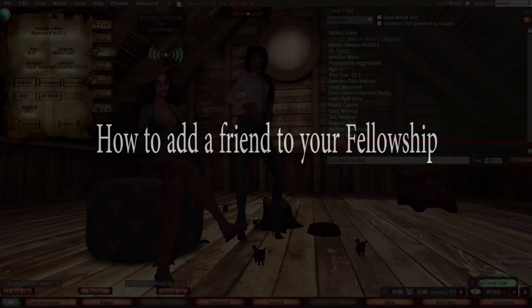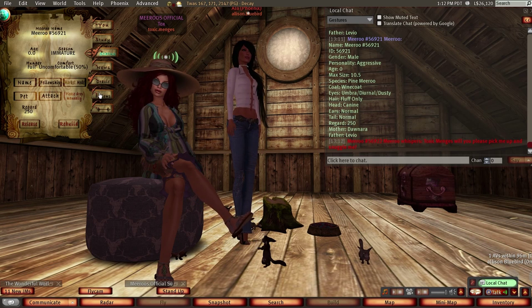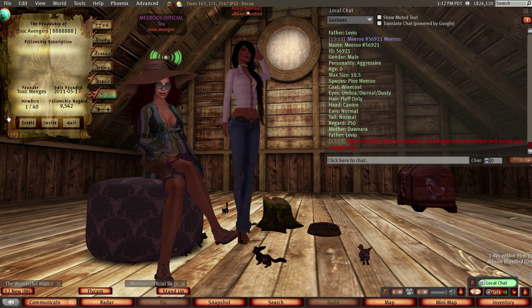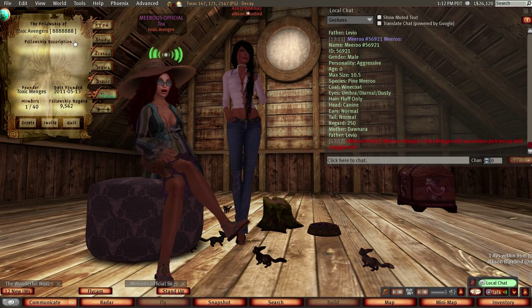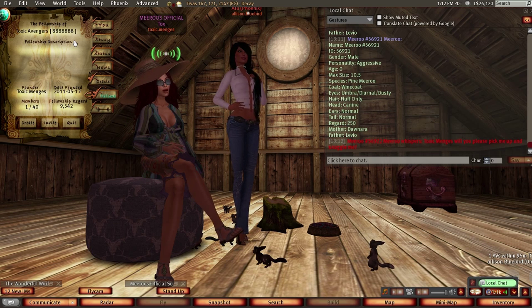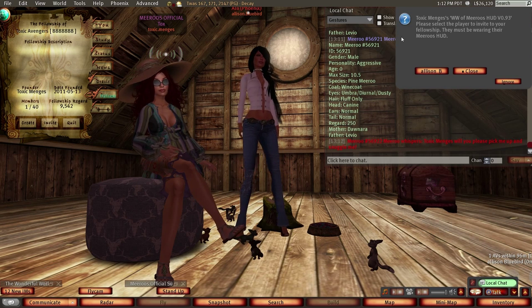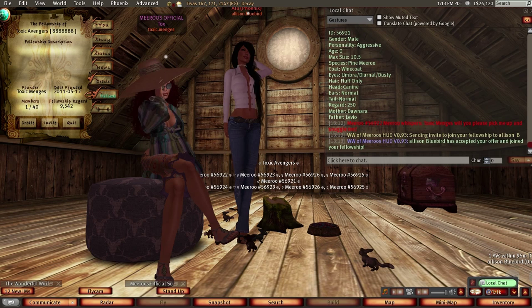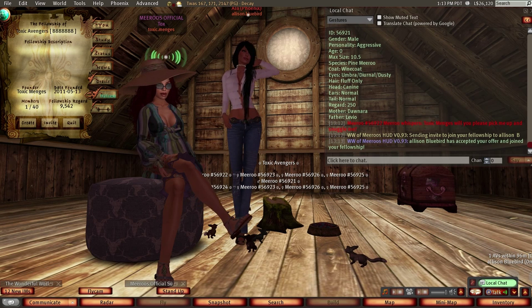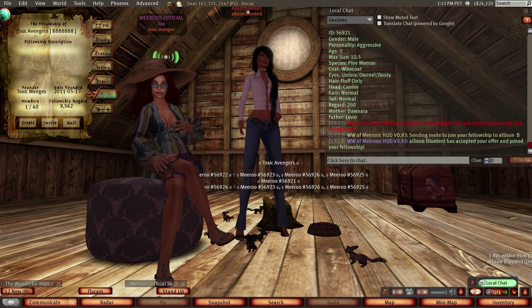So how do you add people to your fellowship? It's really easy. Go to your HUD and click on fellows. As you can see there are three buttons: create, which we've already done, and then you need a friend. I've got the lovely Alison Bluebird here, one of our CSRs. I'm going to invite her to be in my Toxic Avengers fellowship. Click invite, the HUD will see who's around — there's Alison. Let's invite her. I'm sending an invite and Alison has accepted. I am now no longer the only person in the fellowship.